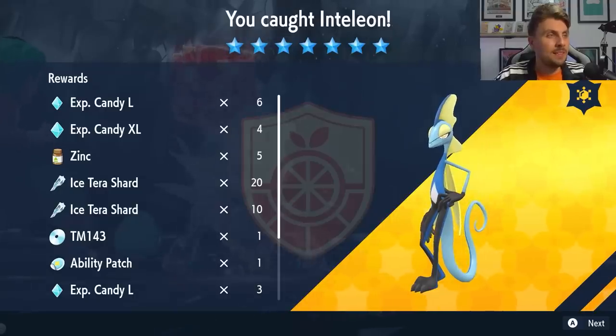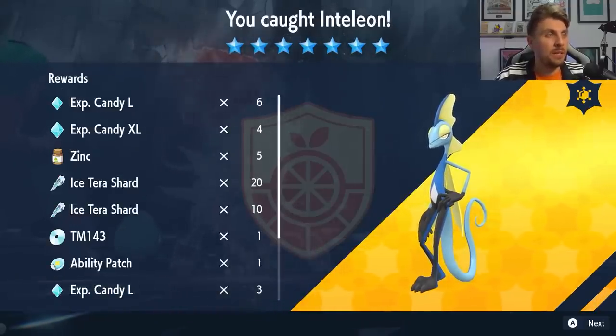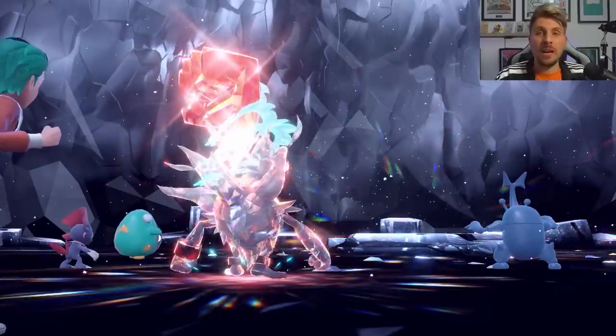And there we go — Inteleon is down. There are the item drops: we get an Ability Patch, which is pretty nice, and all of those candies. Inteleon is a nice addition for the event Pokemon we've had so far. You can also take advantage of this event over the weekend by farming it for the high cost items and Level Up Candies.